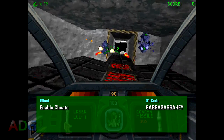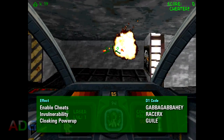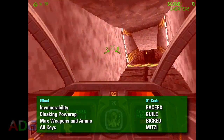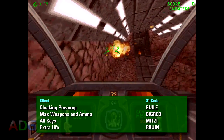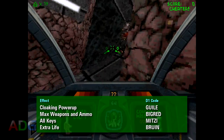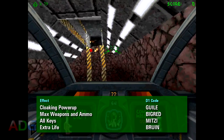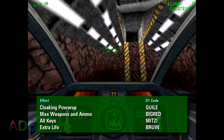Once cheats are enabled, you'll find lots of codes that you'd expect. Permanent invulnerability is Racer X. Getting a cloaking powerup is Guile. Getting maxed weapons and ammunition is Big Red. Getting all the keys is Mitzi. And typing in Bruin gives you an extra life and can be typed in as many times as you want. Now, Descent figures if you're cheating, you don't care about the score. So the moment you input a cheat code, your score is reset to zero and any attempts to get points simply shows the word 'cheater' instead of a proper score value.